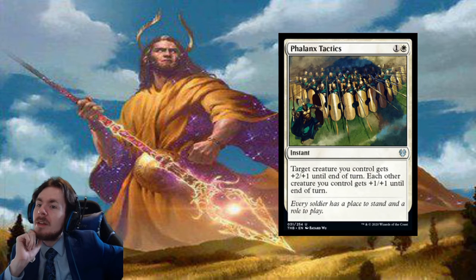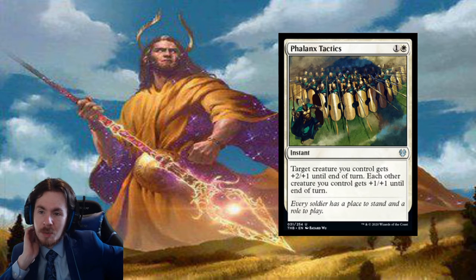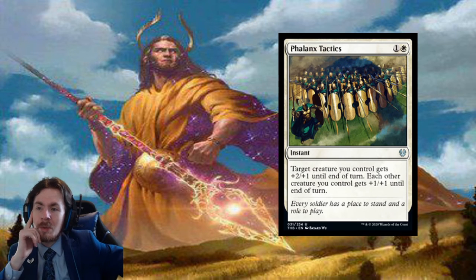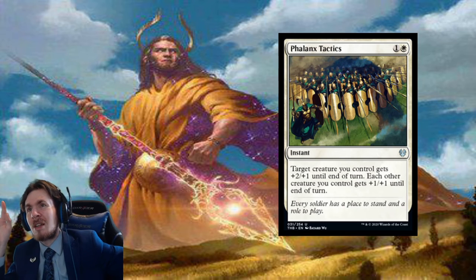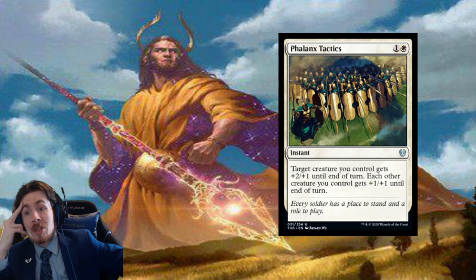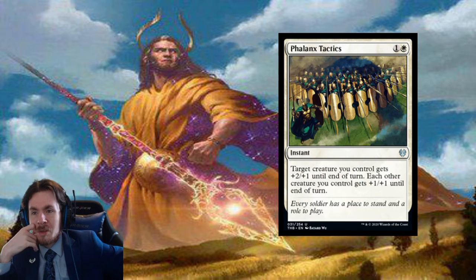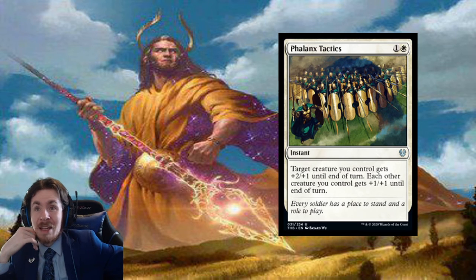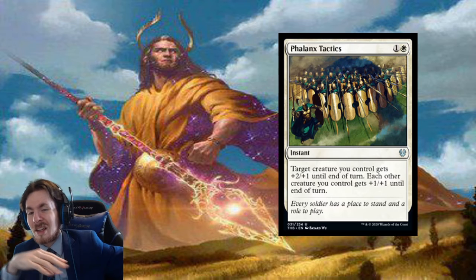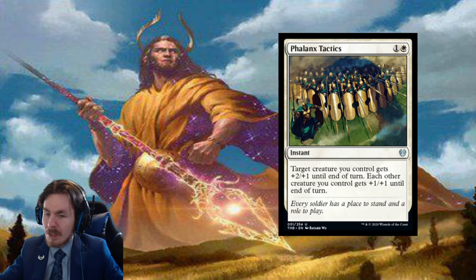Phalanx Tactics: a 2-mana instant. Target creature you control gets +2/+1 until end of turn. Each other creature you control gets +1/+1 until end of turn. Kind of a charge effect — they never really see a whole lot of play in standard. We already have Unbreakable Formation, which I would say is just strictly better. In limited, you could try one as an alpha strike kind of thing, but I wouldn't bother with it. I would completely dismiss this card.